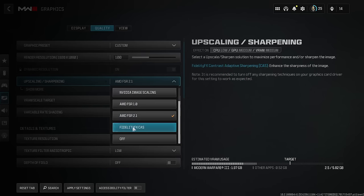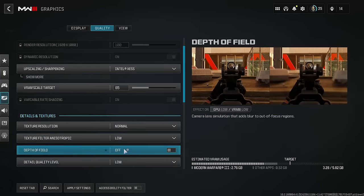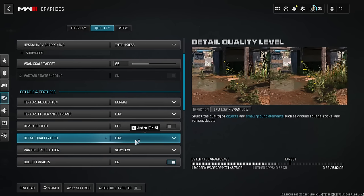When using Nvidia Image Scaling, Intel Upscaling, or Fidelity FX CAS, set Texture Filter Anisotropic to Low. Depth of Field is your personal preference, but I wouldn't use it in a multiplayer game — things blur on the sides while you aim down sights and you'll miss enemies. Turn it off. Detail Quality Level — turn it off. You don't need it; it's an FPS hog.